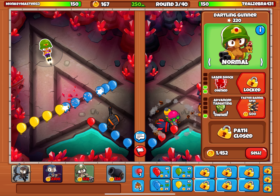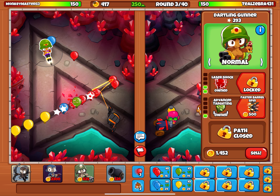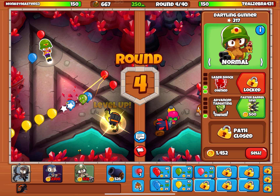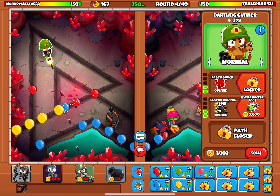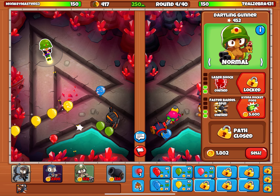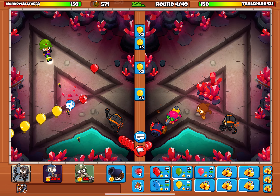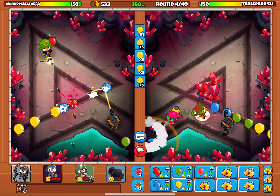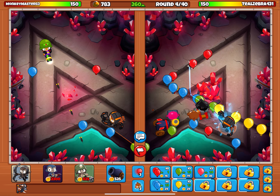And then we want faster barrel spin. Okay, so that's weakening all of them. That's good. We need faster barrel spin — that would make it way better. And yeah, that's shredding through them. Now he's rushing, so I'm just going to rush him then. Hey, if you rush, I'm going to rush you back.